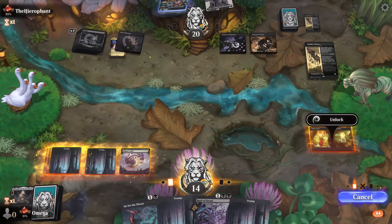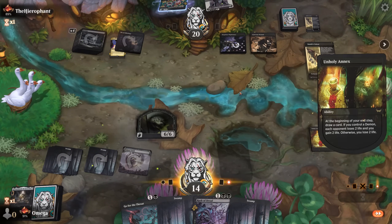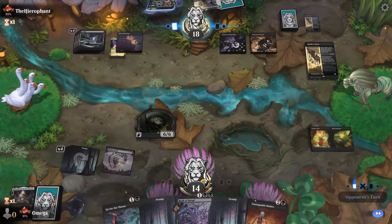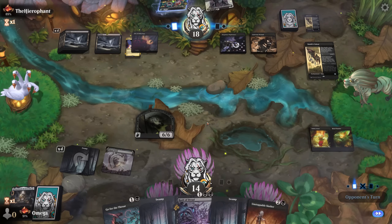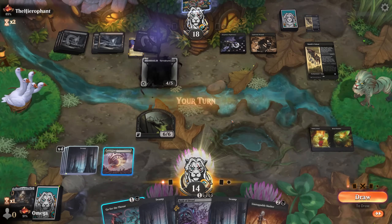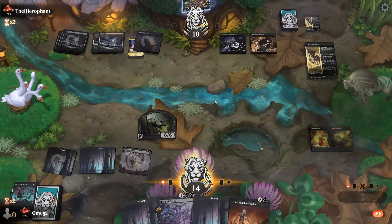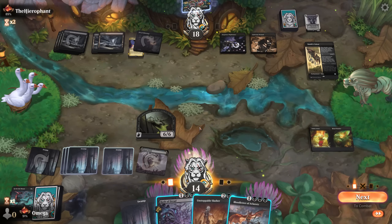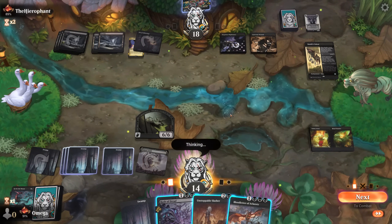Those extra cards really start to matter now. I think they will go for this because they know we are holding removal, so they will just set up and try to kill us as soon as possible. We play land and try to unlock it — that's the best we can do right now. They don't have removal so it actually kills them super quickly. We can't life gain because of this, but we can still race them, and we are doing it pretty nicely especially with Rush of Dread. We are nearly killing them on the next turn.